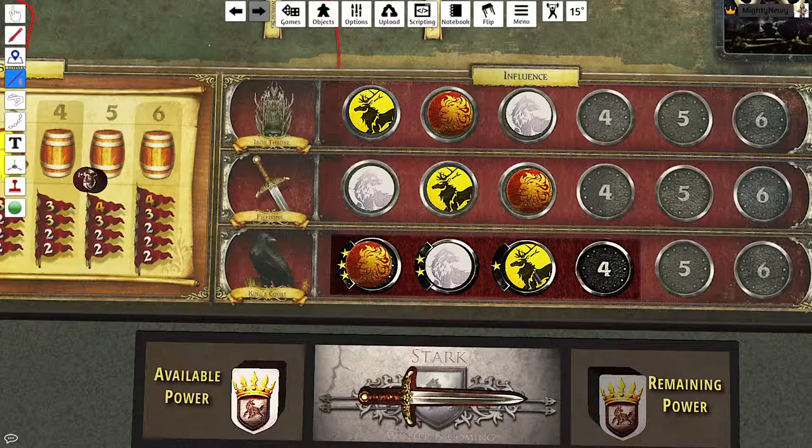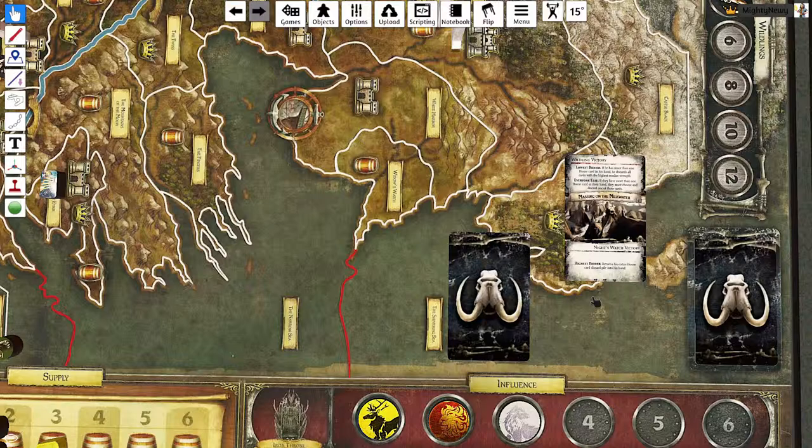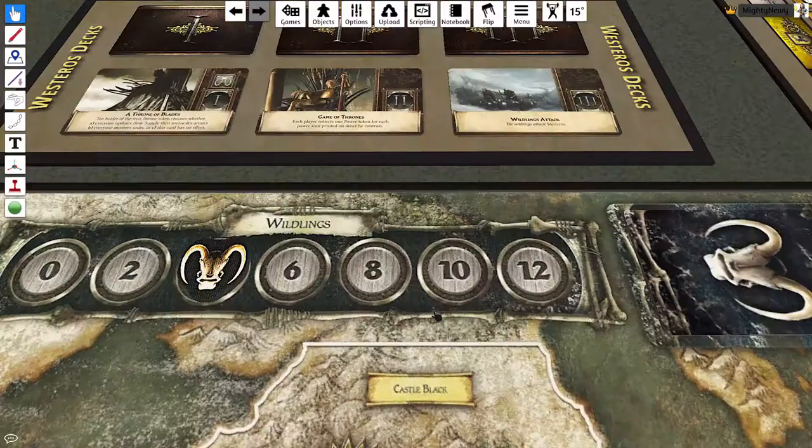The King's Court track — or Messenger Raven — is the third influence track. It dictates how many star tokens you can play per turn, like the march plus one or the star consolidate power. Whoever is at the top also gets the Messenger Raven ability: once all tokens are flipped, they can either swap one of their tokens for a different unused one, or they can secretly peek at the top wildling card and choose to leave it on top or move it to the bottom of the deck.